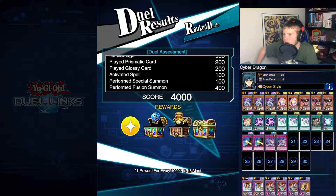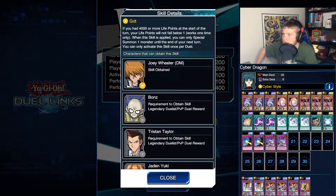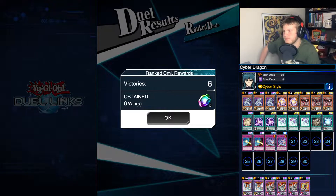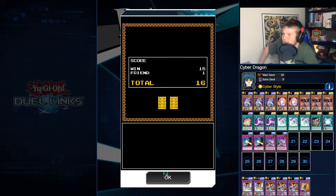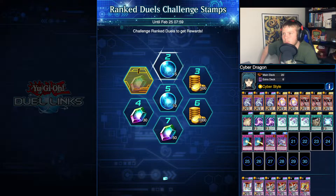Oh, what skill did we get? Grit. What does that do? If you have 4000 or more life points at the start of your turn, your life points will not fall below one - works one time only. When this skill is applied, you can only special summon one monster until the end of your next turn. Yeah, that doesn't seem like a very good ability. We're only 12 minutes in so I feel like I can go for one more duel.